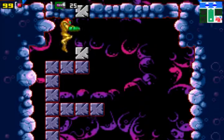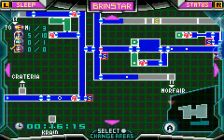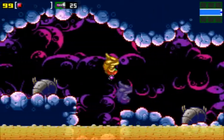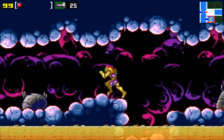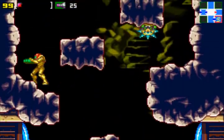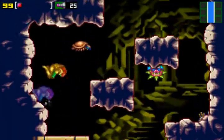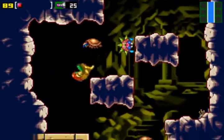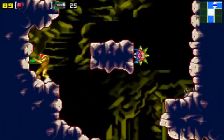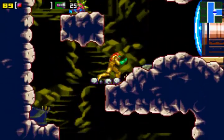Speaking about energy tanks — in this game we start off with 99 points of energy, but each subsequent energy tank we pick up gives us 100 more points of energy. That pink dot at the top left corner represents our energy tank. You don't have to use them like sub-tanks in Mega Man games — they are just added to your health total.